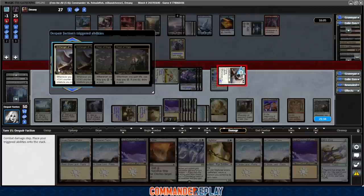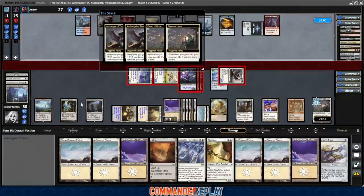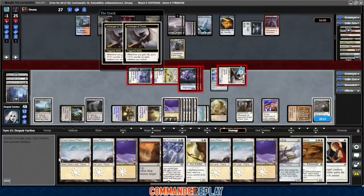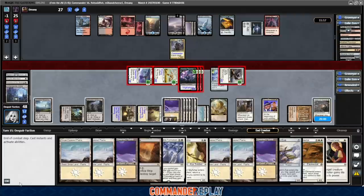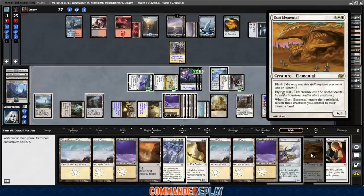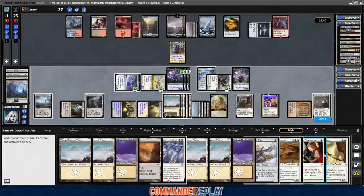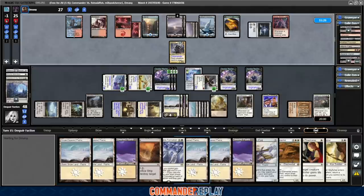We'll get a couple Archangel triggers, pump the team up a little bit. We'll pay the 2 and draw — we have a lot of lands in hand. Dust Elemental is a fun card, has Flash — we can just sit on that one. Draw again: Swords to Plowshares. Unbreakable Formation: creatures you control gain indestructible, and if it's during your main phase they get plus one plus one and Vigilance. We've done everything we need to do. We'll cast the Skyfisher one or two more times, make sure we have enough in case he drops creatures. We'll pass, leaving up mana for Dust Elemental and Unbreakable Formation.